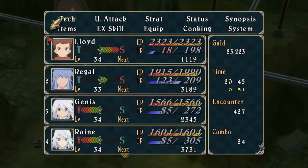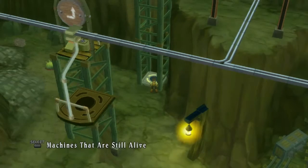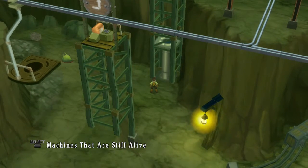Welcome back to some more Let's Play Tales of Symphonia. My name's Apathy. Last episode we made our way from Ozette to the mine, defeated the guard system or security system, and now we're inside the mine. I went looking around a little bit but didn't find anything, and made my way down here. There are machines that are still alive.